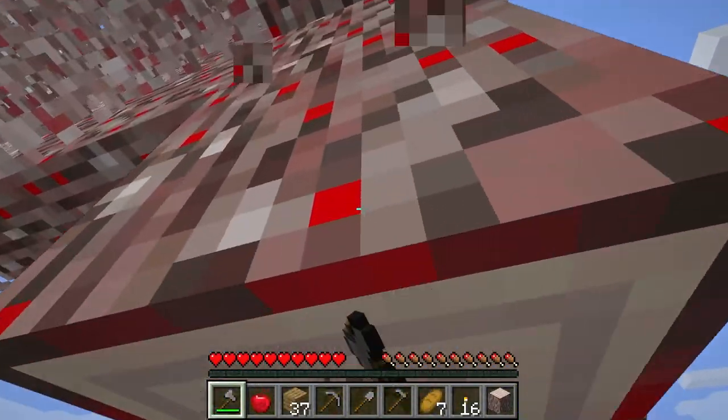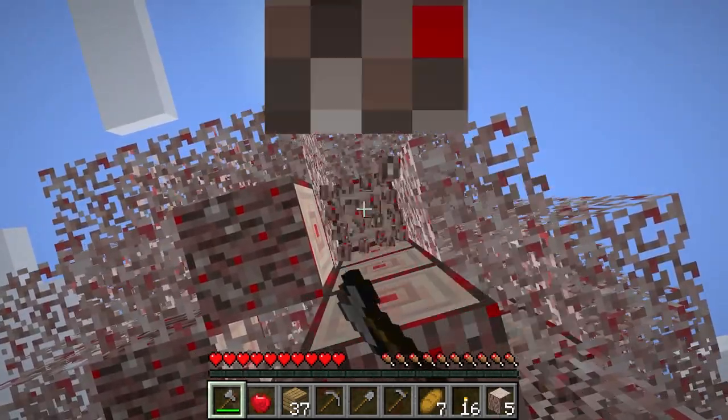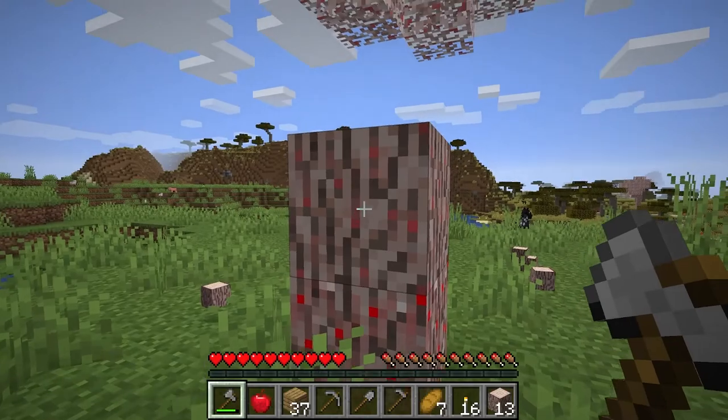Naturally spawned logs will convert nearby blocks into mistrum variants. This effect will dissipate on any logs you collect.